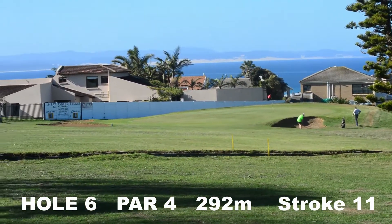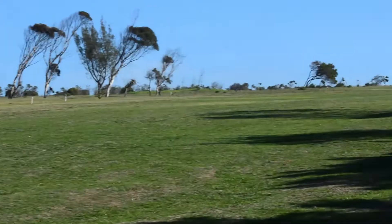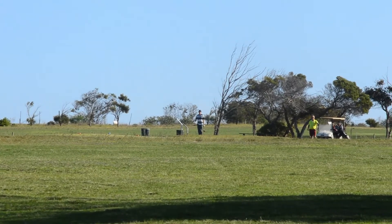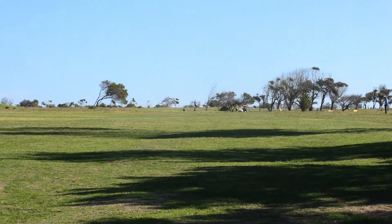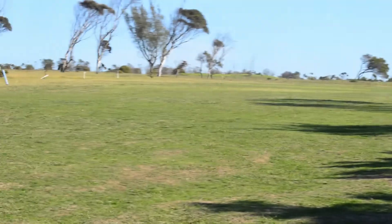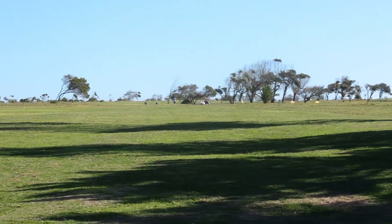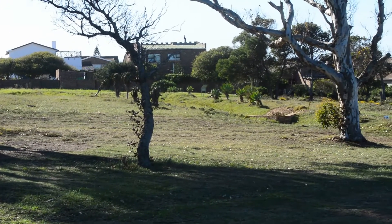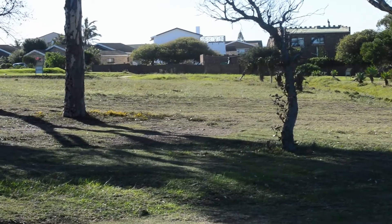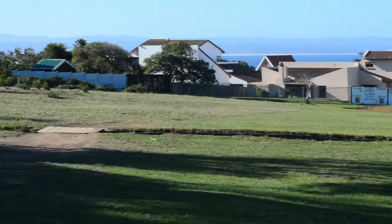We're on to hole number 6, the next drivable par 4. You can see there's a water channel that runs through the fairway — I'm standing in the fairway and my brother is all the way up there on the tee box. It's going to be an interesting hole, it is drivable, but it's playing a bit back into the wind today. He's missed on the left-hand side over here, which is actually the play — missing on the left-hand side is the correct miss.